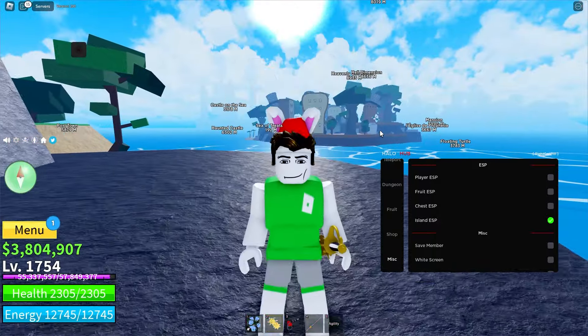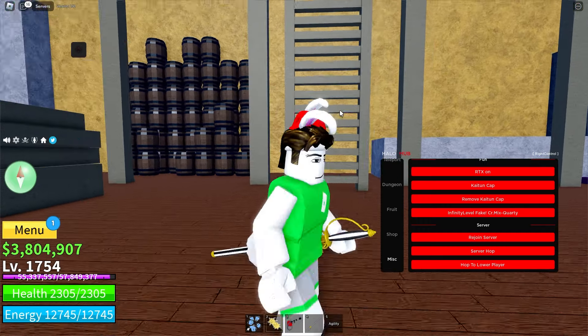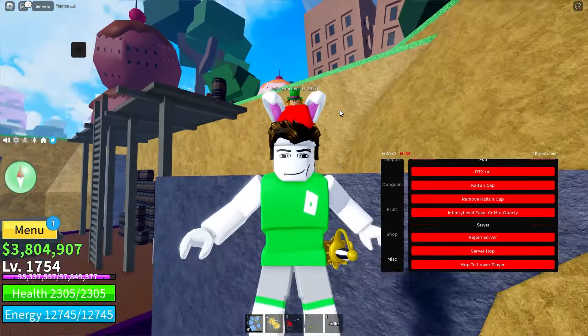You also have the Dungeons tab, which lets you do raids automatically — buy the chip from anywhere and start raids from anywhere. You can watch my last video on Blox Fruits for a full demonstration of that. Then there's the Fruits tab: if any fruit is dropped or spawned on the map, I can click 'Grab Fruit' and it brings me a fruit. It got me the Spin fruit — could have been a Dragon if I was lucky. You can hop servers, grab fruit, and repeat until you get a good one.